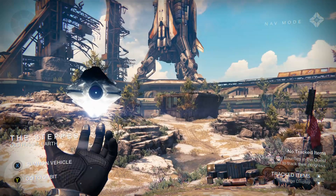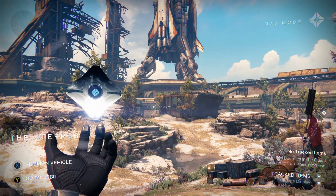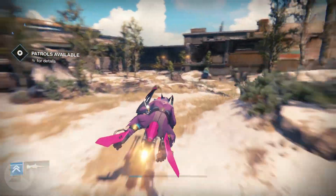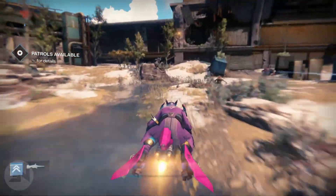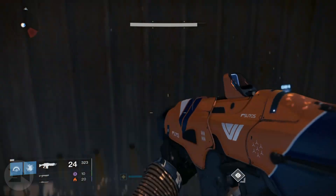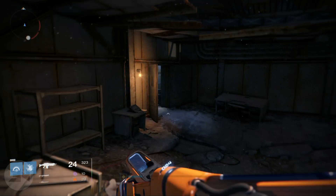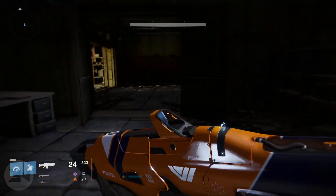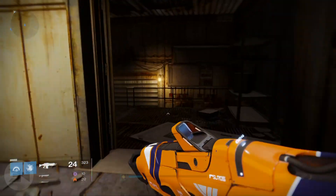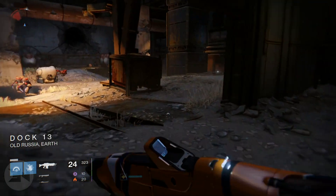Each method has its benefits. For strikes, I found a huge benefit in the amount of engrams gained and possible legendaries. On top of that, you can use Three of Coins to possibly get exotic engrams, which is very helpful if you're trying to get new weapons, new armor, and rank up your cryptarch. Strikes definitely crush VIP missions in terms of engrams.